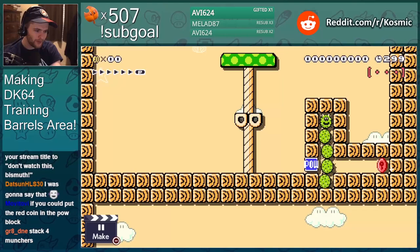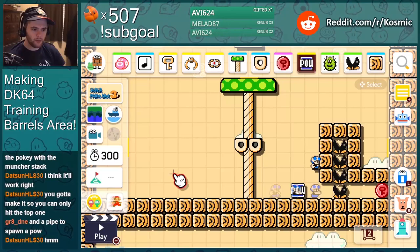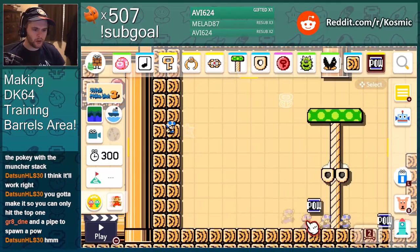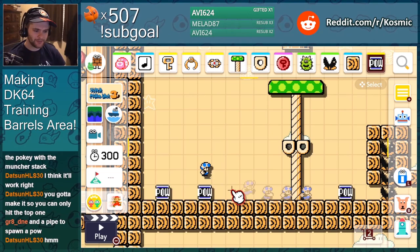Maybe punchers instead — it's only if the pow block physically hits him that it takes one away instead of all at once. Oh, interesting. No pipe to spawn pow blocks — we just want four. If you mess up, you have to respawn the room, just like in the game when you fail and have to retry.